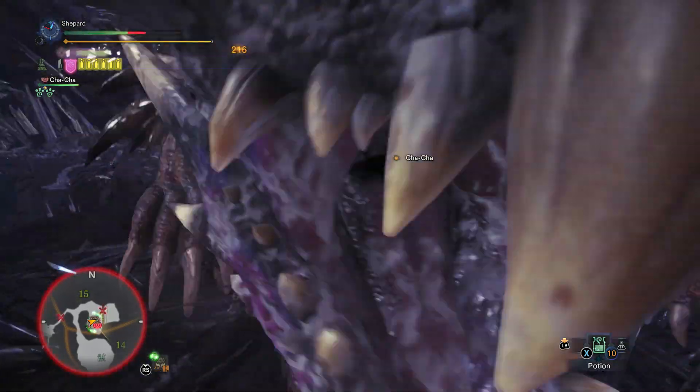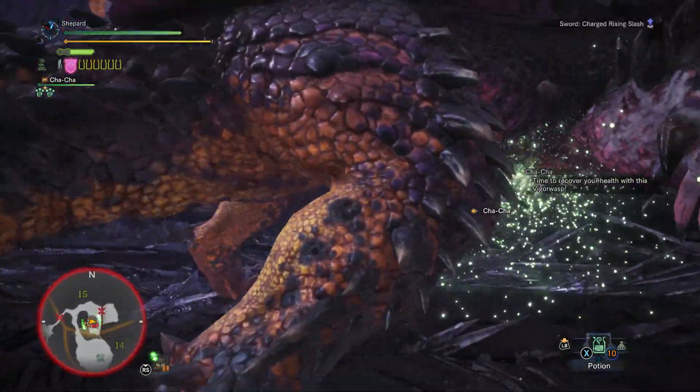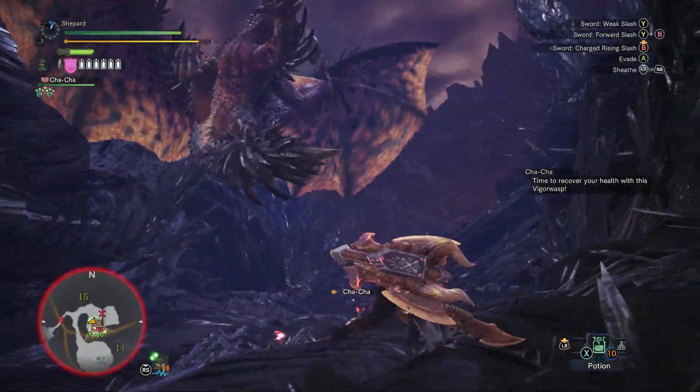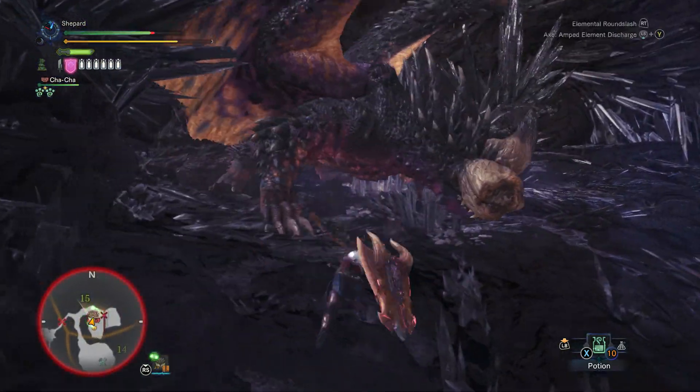After a certain amount of spines have turned black, Nergigante will roar and dive bomb you. Evade this attack however you can, as it does incredible damage. Fortunately, this attack removes all black spines from Nergigante, giving you a chance to do the cycle all over again.